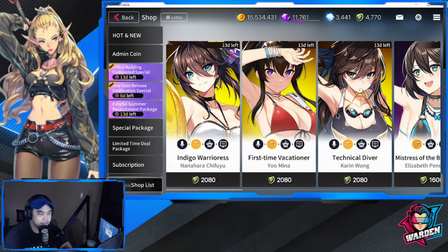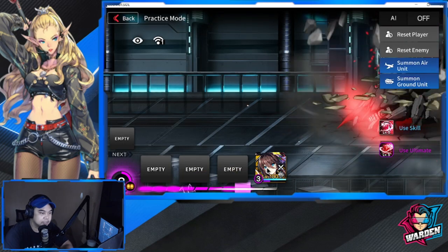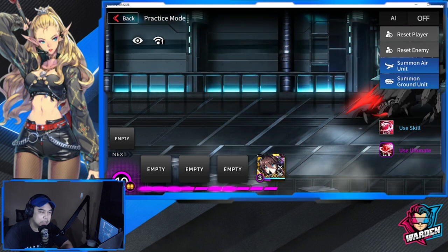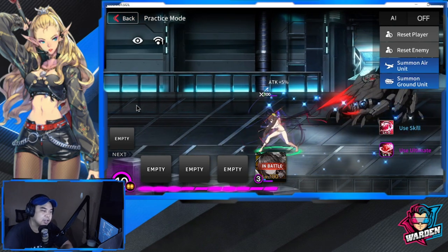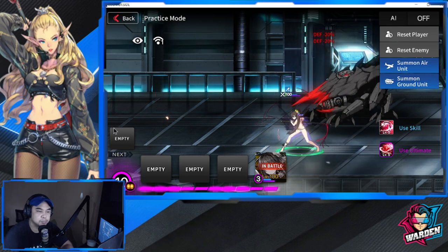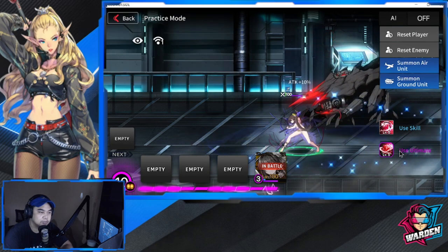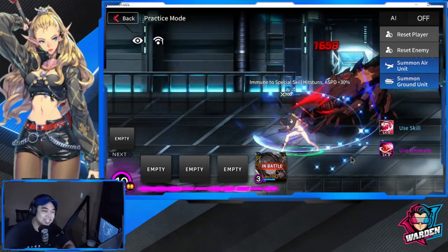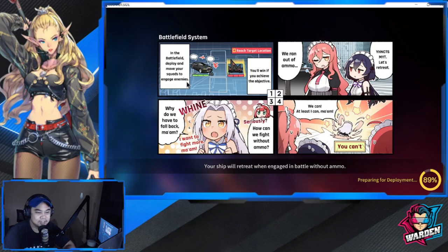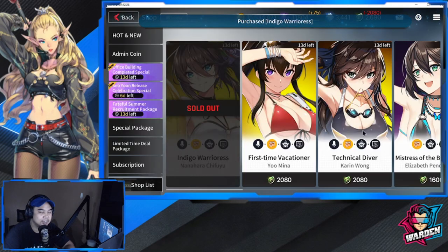Let's go back and buy the Nanahara Chifuyu skin. Let's do a trial first so you can see her animations. Her original costume was okay but I got tired of it — this looks much better. Let's view her skill and ultimate... wow. That is all I can say — sold. Definitely sold. Purchase.